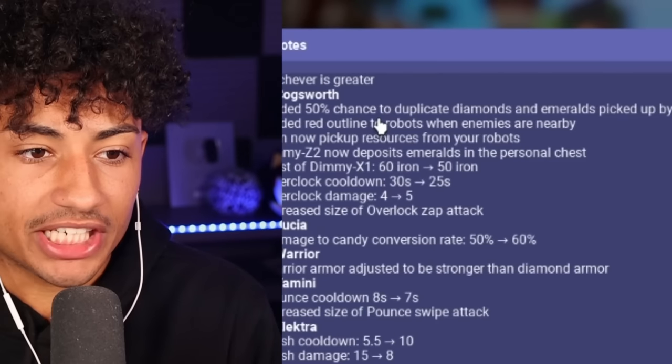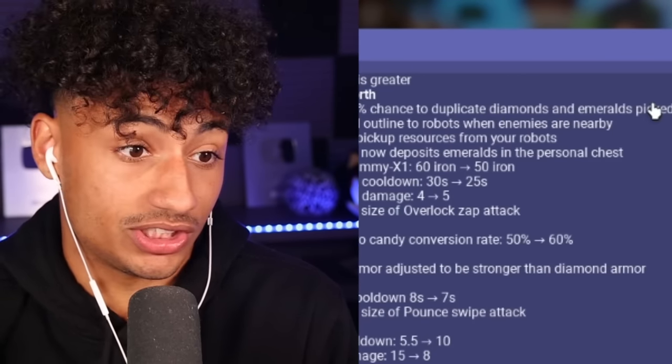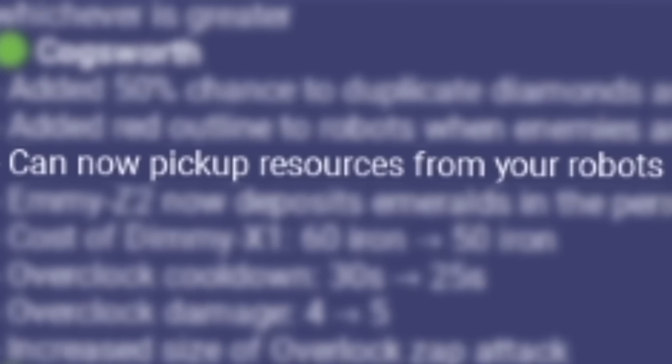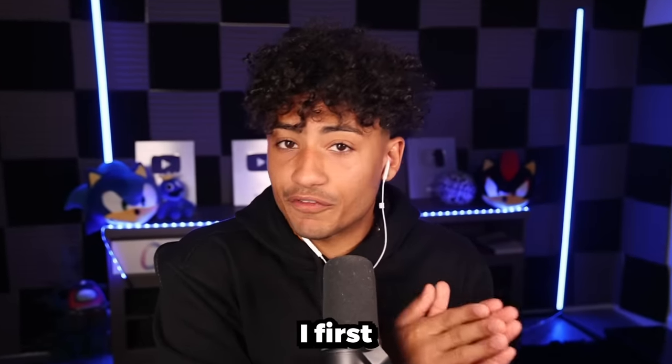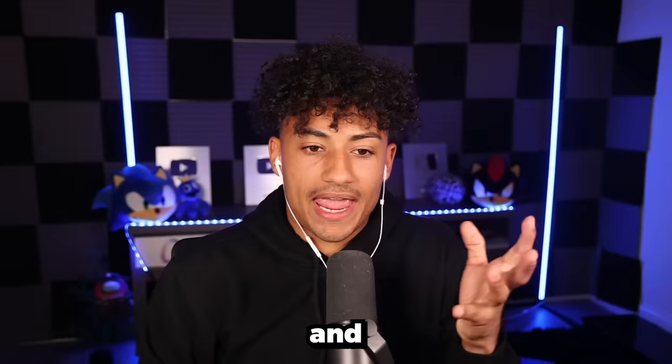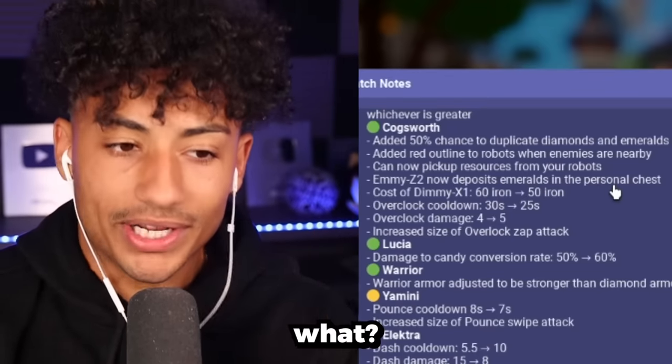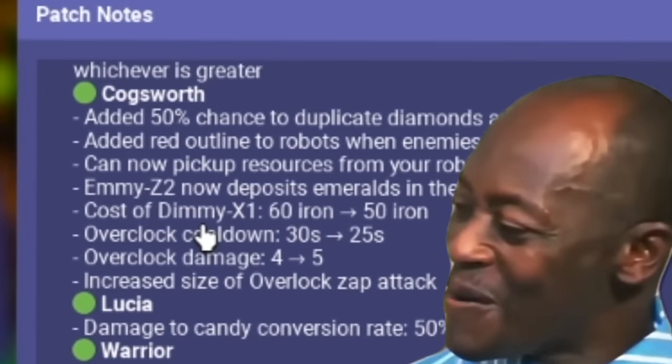Look at all the stuff they did. They added a 50% chance to duplicate diamonds and emeralds — that means more diamonds and emeralds. You can now pick up resources from your robots. I remember when I first used it, I tried to pick up the diamonds from them and nothing happened. Also, they can deposit emeralds in the personal chest. That's awesome. They buffed a bunch of other stuff too.